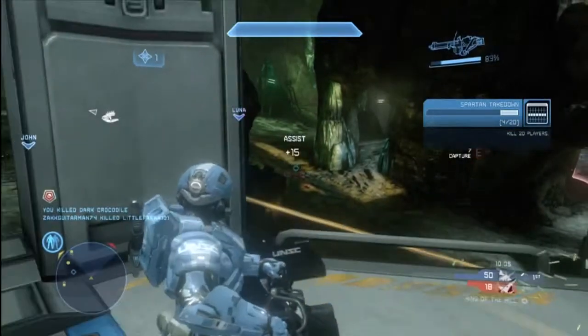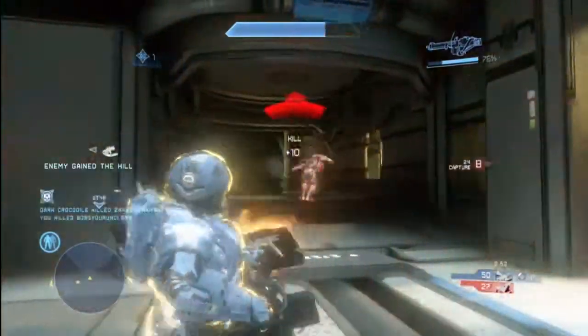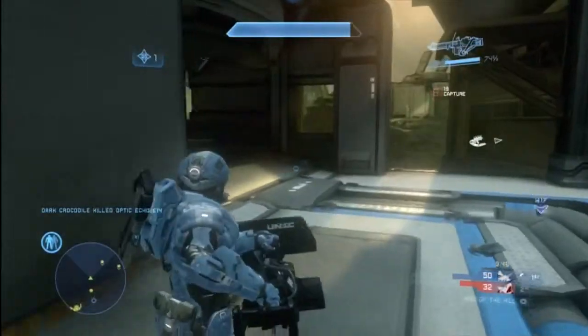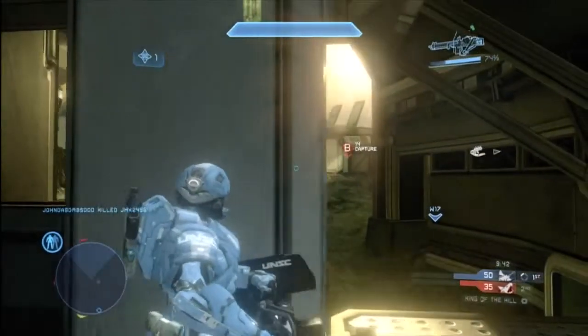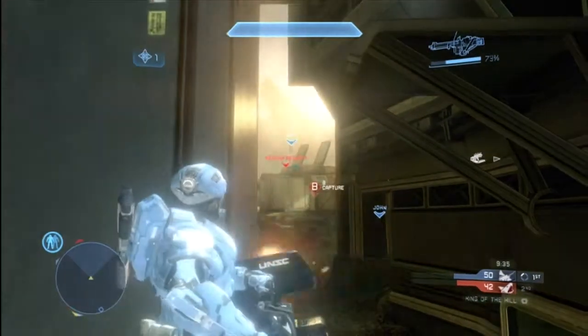Right here I was able to pick enemies off while they were trying to run away, which was pretty cool. Enemies that don't know you're there with the turret will fall, but if they know you're there you'll just go down. This took a while to get because no one wanted to vote for this map, and if you're careless on the turret you'll get picked off.